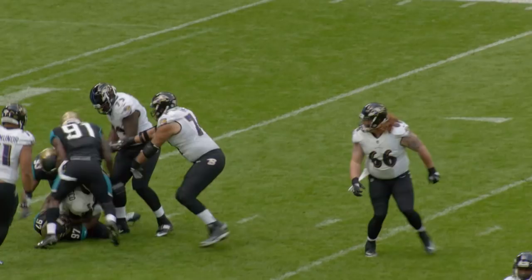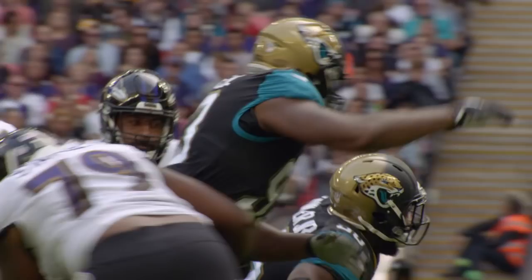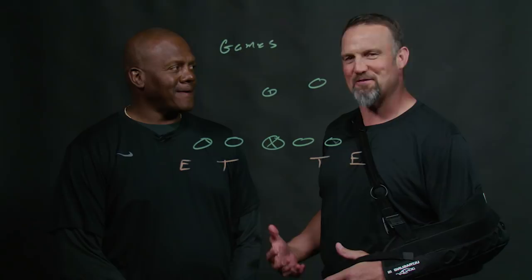Flacco dropped the throw against a four-man rush. Now he moves around — he's going to get sacked again. The Jaguars got him again inside the 20-yard line. Another three and out. Calais Campbell was in the middle of it. They're going to have to punt it away again.